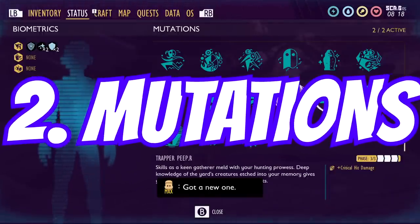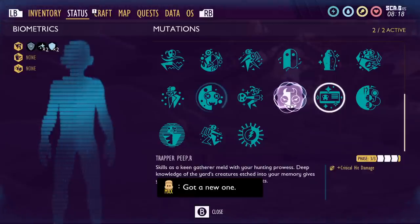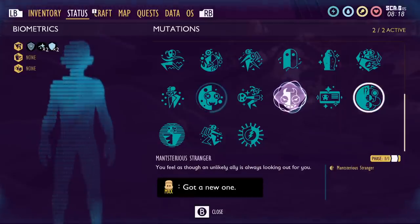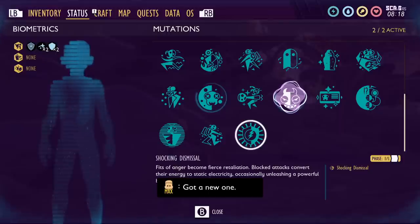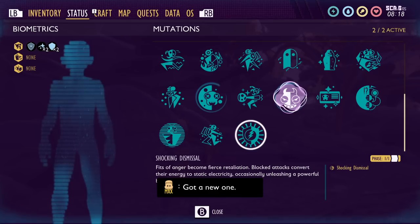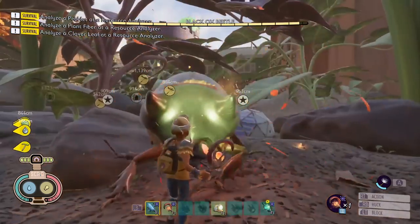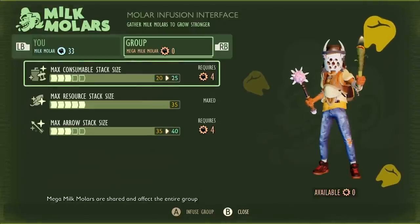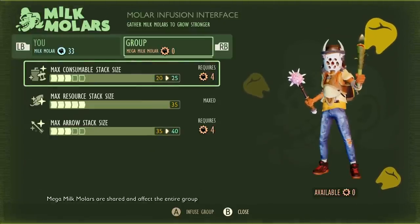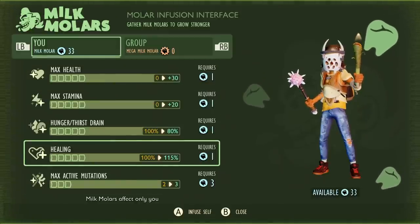Mutations are gained by just playing the game — kill a certain creature, kill creatures with axes, spears or hammers and you'll get a notification. It's part of the game designed for you to discover what kind of mutations you can get, but for players not looking for that mystery, there's a bunch of mutations you get from killing bosses later in the game. Some mutations require you to eat lots of mints, others require you to run out of stamina consistently. Some mutations you'll be able to buy, but other mutations you can only get in certain places, so either look up a wiki or check out some mutation guides.